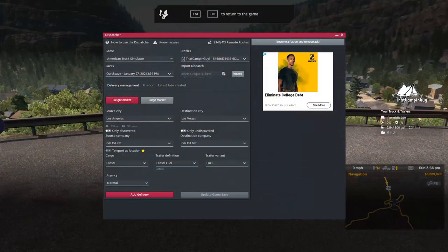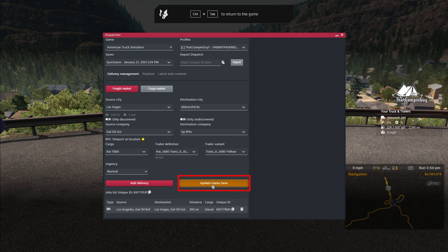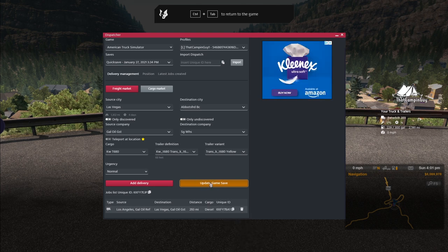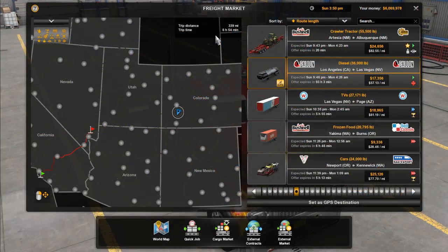Step 3b: adding and loading the job list. If you followed step 3a, select 'Add Delivery' at the bottom. You can see the created job here. You now have two options: you can copy your single job unique ID and share it to another user, then select Update Game Save — or you can continue adding jobs and share the job list unique ID, then choose Update Game Save. Huge alert: you must select the orange Update Game Save button after finishing your job list. Failing to do so will result in the save not updating. Hit your quick load button and select the save you edited.